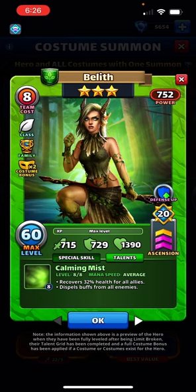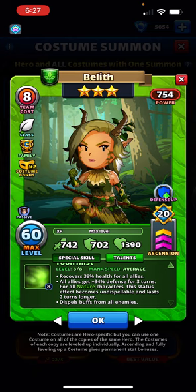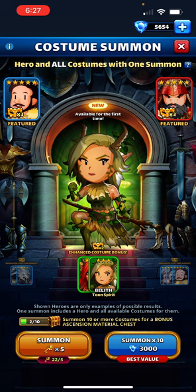Beelith I think is actually a straight-up improvement. They don't always do a good job buffing three-star heroes, but this costume does better. The original was 32% health recovery for all and dispels buffs for all. The toon recovers 38% health for all — that gets you over the breaking point for several fiend types so you can heal them away. Then all allies get +34% defense for three turns, and for all nature characters this becomes undispellable and lasts two turns longer, then dispels buffs from all enemies. If you're using Beelith in a three-star tournament, this special is pretty great.